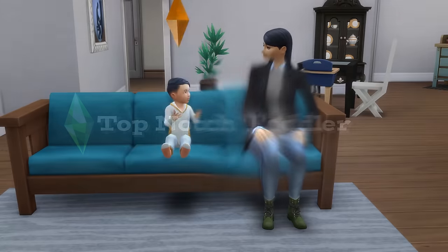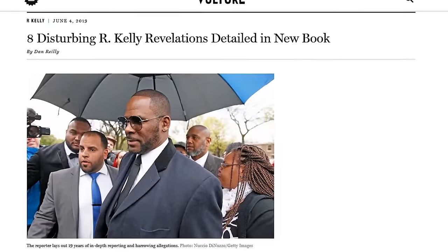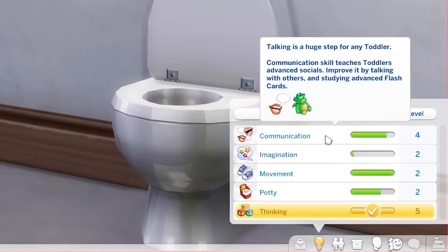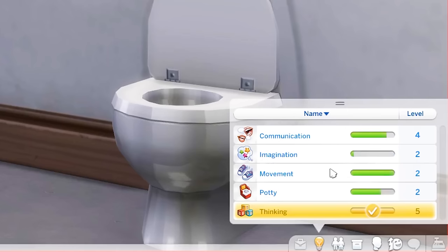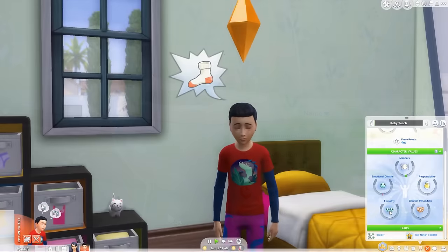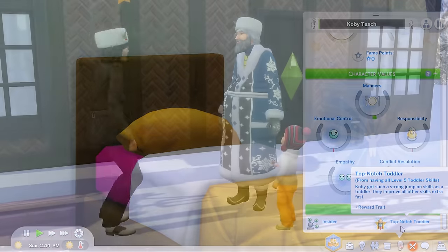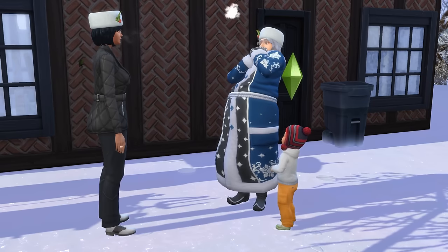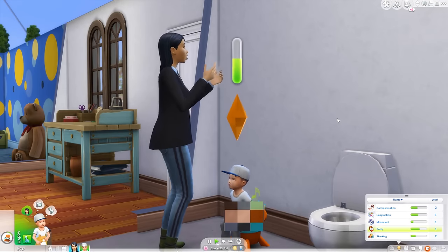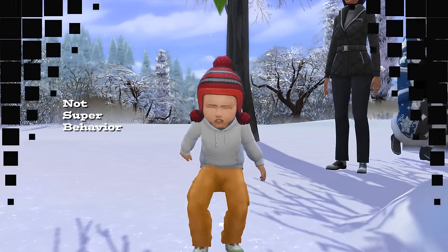The first chance to get some nice boosts happens once a Sim is in the toddler phase. Learning to talk well and only pee in appropriate places is something that'll keep you out of trouble. If you manage to max out all the skills, you can get the Top Notch Toddler reward trait, which boosts lifetime skill and career gains by 25% — a really powerful reward. There's also a Happy Toddler trait in case you don't max them all before aging up; you get this by having all skills up to at least level 3, but it's only a 10% boost.